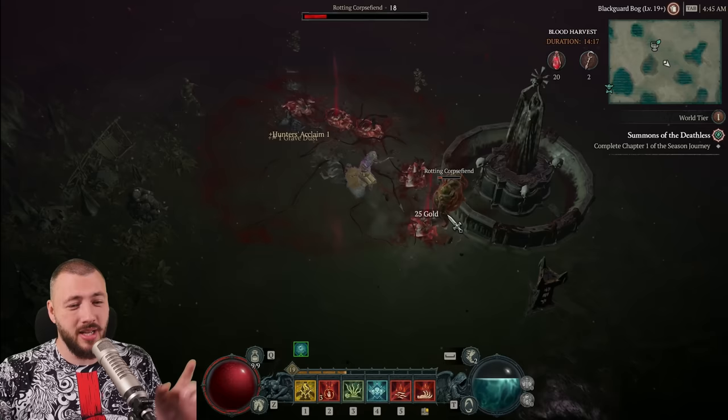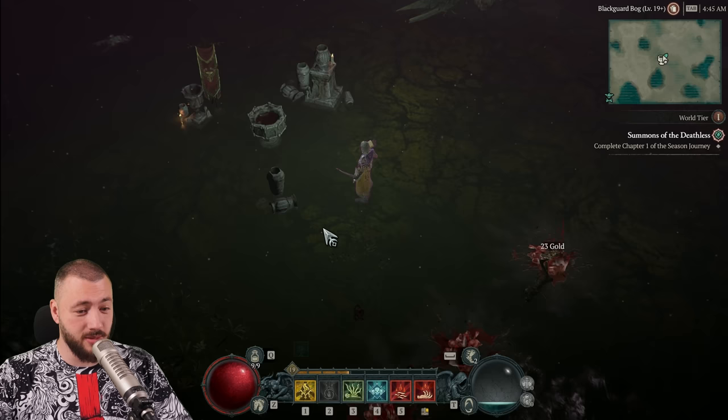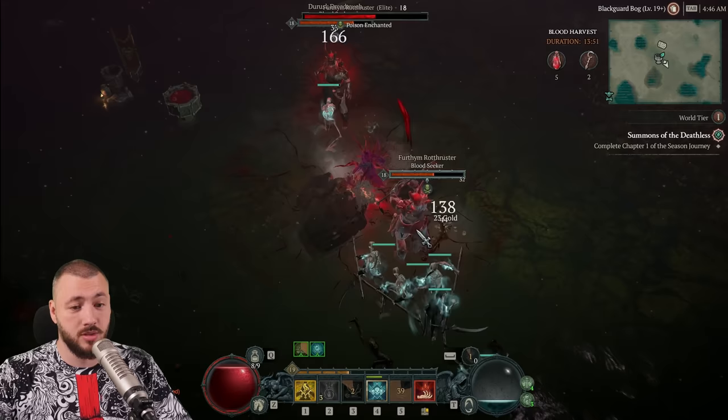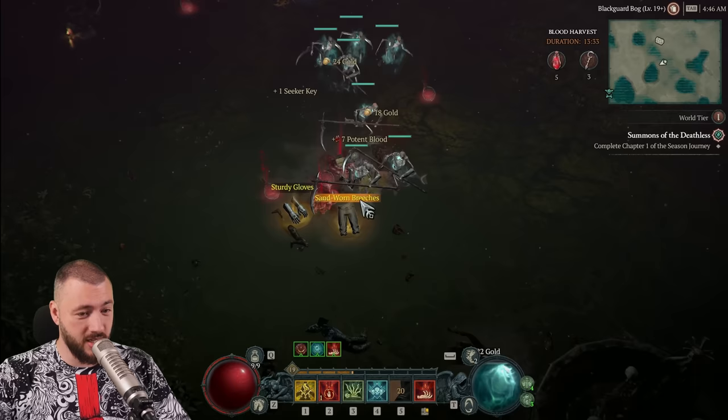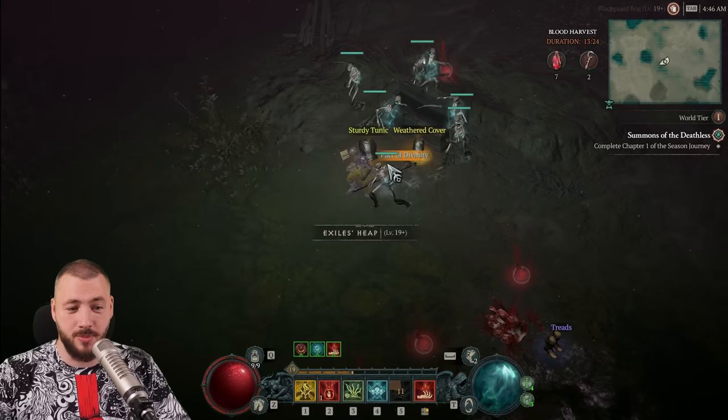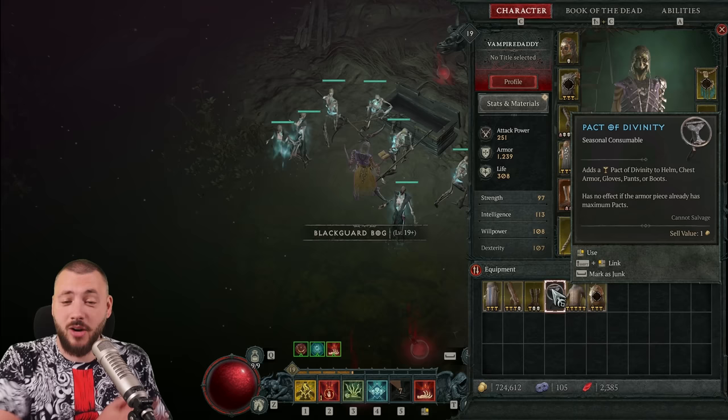Blood lures are also used at the Sanguine Altars — you can see them on the map — to summon blood seekers. Blood seekers will drop potent blood and also blood seeker keys, so they provide you with everything you need. Killing them gets you 8 potent blood, a seeker key, and 2 items. With the seeker key you open seeker caches, which always have items, blood lures, coffin slippers, and pacts. This is how you essentially get your pacts — by killing seekers and opening the coffins.